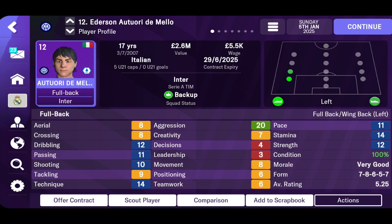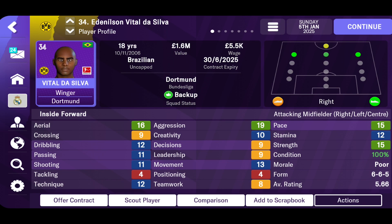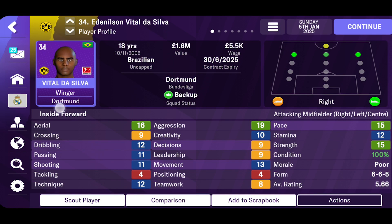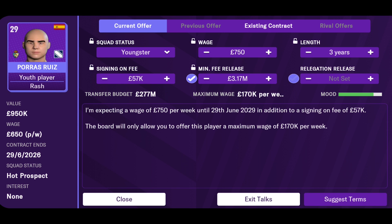Additionally, you can also acquire wonder kids from top clubs for free, with pretty low wages. This kid is just 16, and he scored almost every game for a Celta Vigo youth team. And he's signing for just 600 pounds as a wage to us.